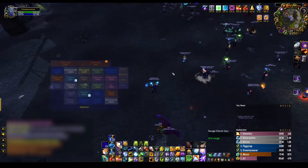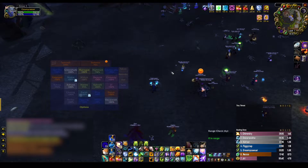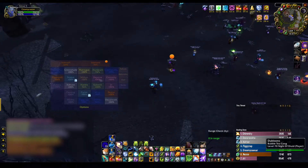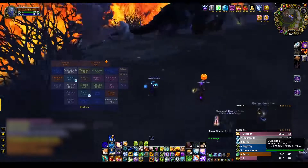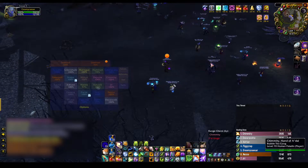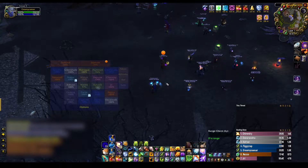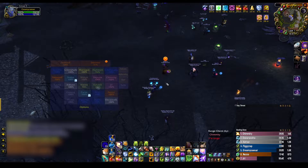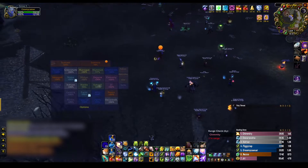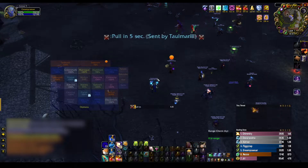Whether you are a tank, knowing when to swap between stacks and when stomp is going out. Healers need to focus on their assigned targets — I stress that you have to focus your assigned target and nothing else. And for everyone else, not spreading burn to the rest of the raid. There should really only be two burn victims at any given time. Any more than that and you risk losing damage or healing.